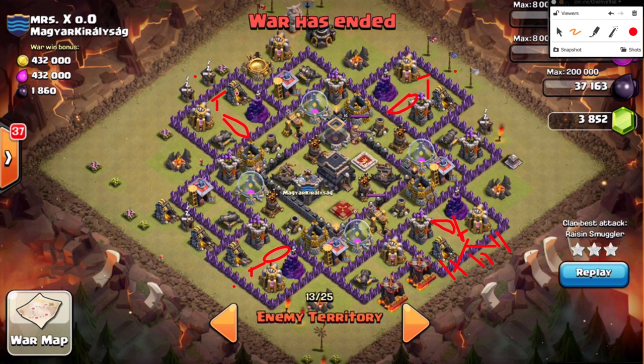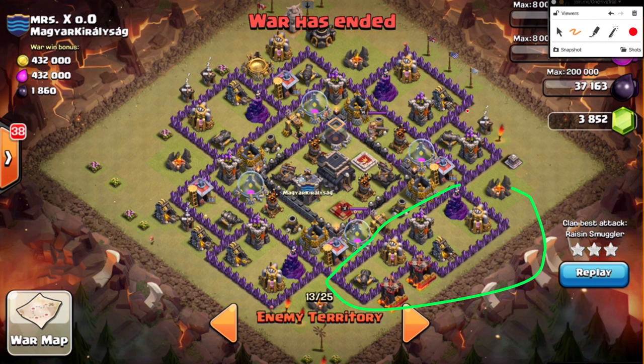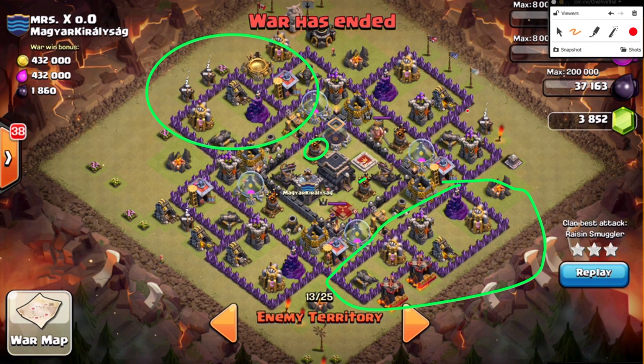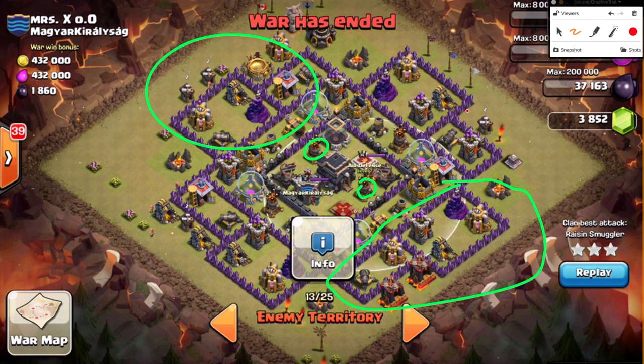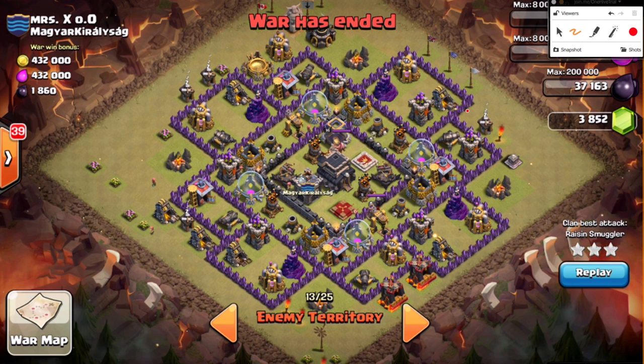Take the teslas out with balloons, let them go down, then take out the two remaining defenses. And it must be opposite compartments — if you take out this section, take out the opposite section next, never two adjacent ones. The reason is that the two core air defenses have pretty poor coverage. The balloons are basically on top of them by the time they're in range of the air defense, so two balloons each takes them out.